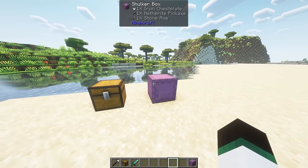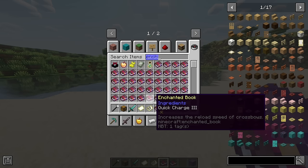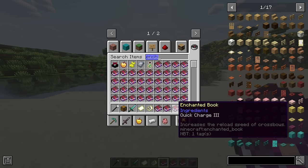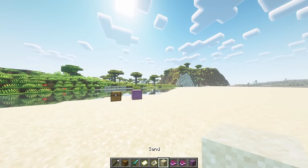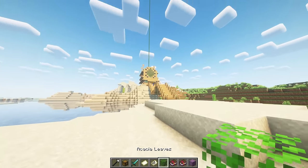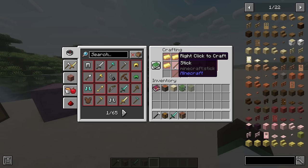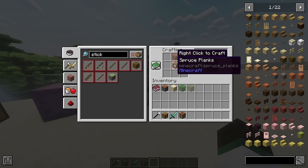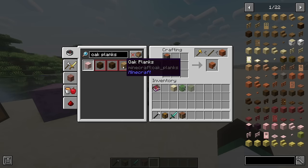Food shows how much it'll heal with icons and will show when it'll give negative effects. Shulker boxes now show their contents visually. Maps display in the tooltip, and enchanted books show which items they can be applied to. The pick block function can now select blocks at any distance in your Minecraft world.